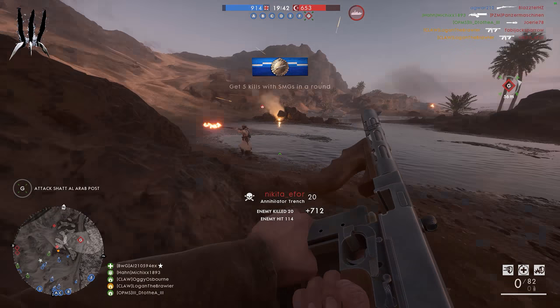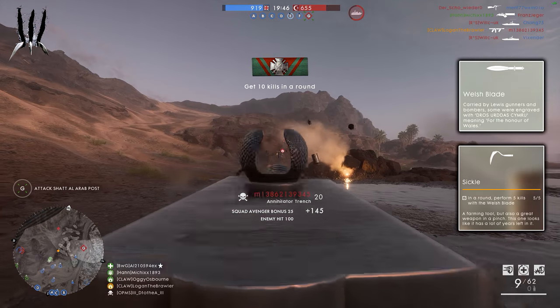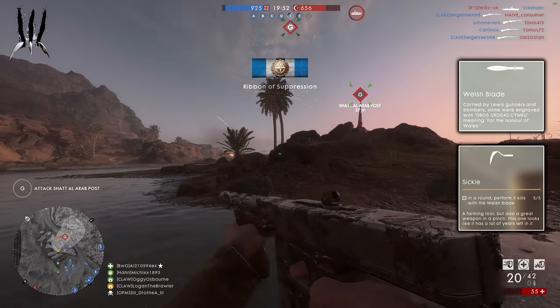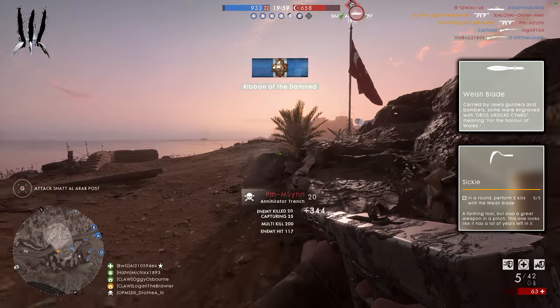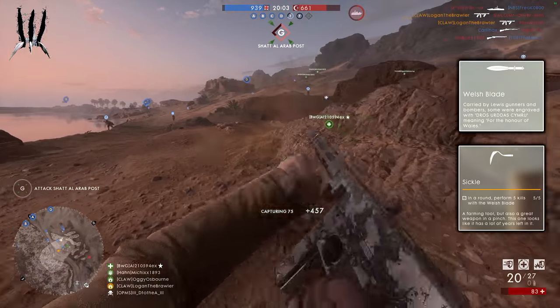The other two new weapons are melee weapons called the Welsh Blade and the Sickle. The Welsh Blade is free to use for all players, but the Sickle is locked. To unlock it, you will need to get five kills in one game with the Welsh Blade. The counter or progress bar for this one seems a little bugged in the menu, but in-game you can see your progress as it should be.